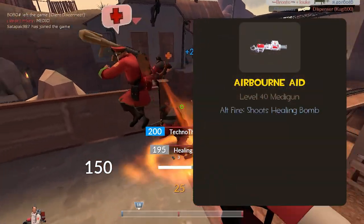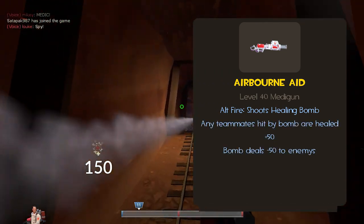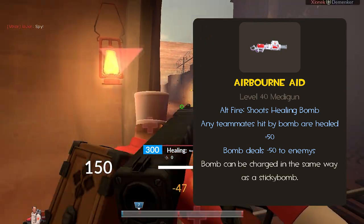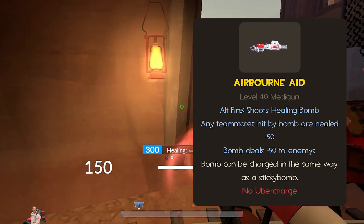The stats for this weapon are: alt-fire shoots an explosive healing bomb. Any teammates hit by this bomb are healed for 50. The bomb deals 50 damage to enemies. It can also be charged in the same way as a sticky bomb for some extra distance. This weapon only has one drawback, but I think it's more than enough — no uber charge.